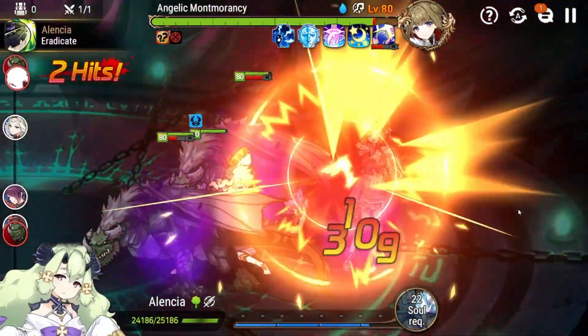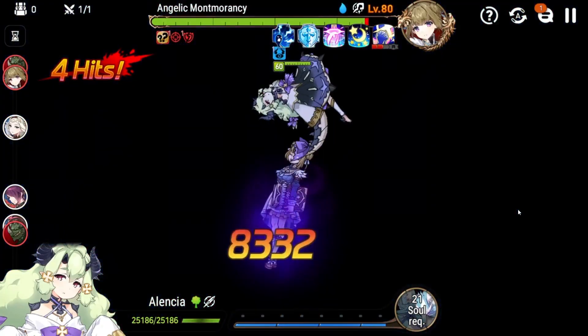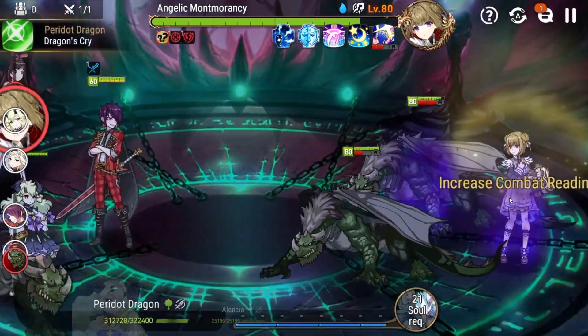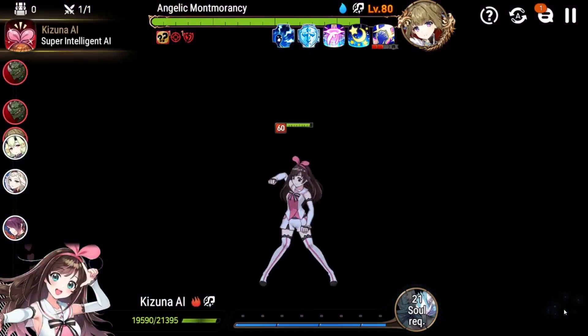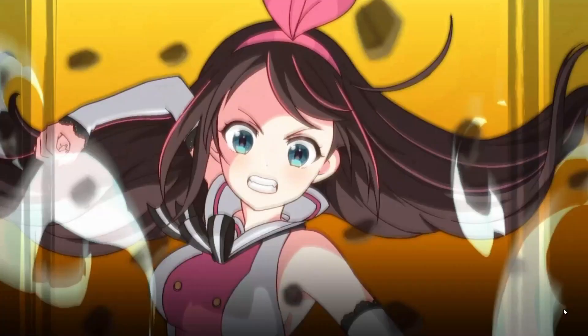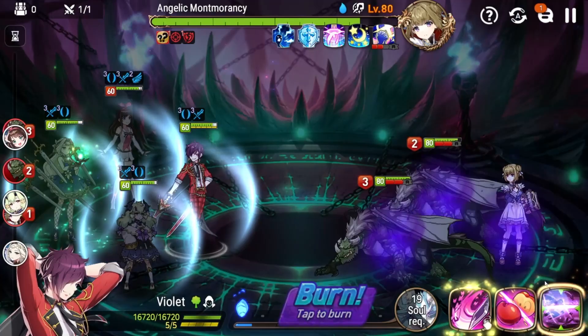Alencia is the best because when she has Mind's Eye on her turn, her S1 has a guaranteed single target follow-up in Trample, which means that as long as you have Mind's Eye, she herself alone in one turn can wake up a dragon. On top of that, she has a defense break which helps increase the damage overall of my team.